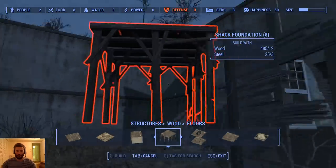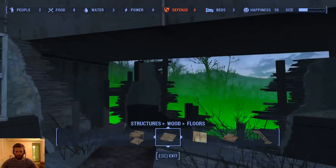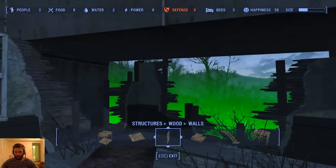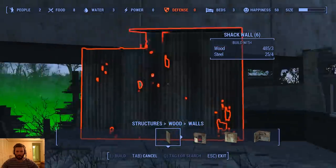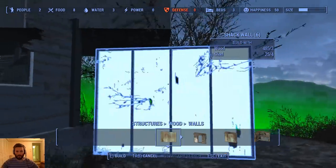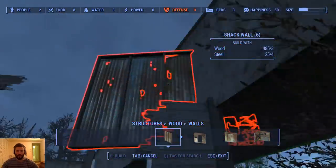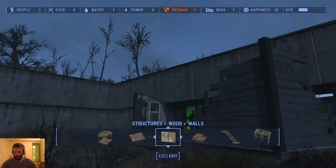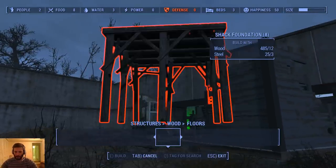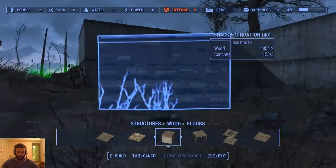It doesn't want to do that for us. Okay, so this one's probably just gonna end up looking a little bit wonky. Maybe we can put some walls — but these don't want to snap on it either because that's a foundation. Whatever, it is what it is, we'll just have to deal with it at the moment. Let's keep going with our wall.